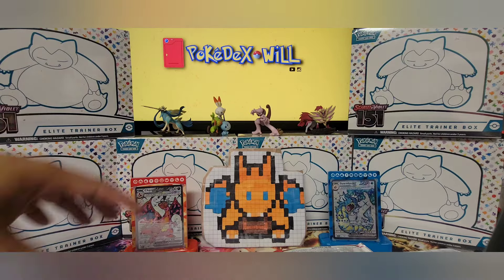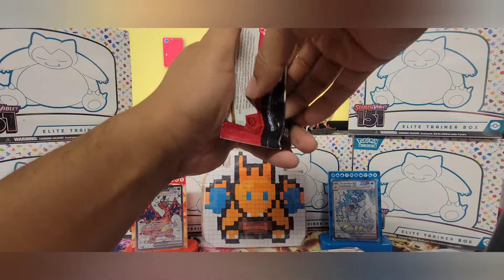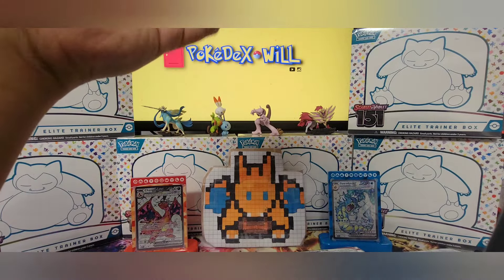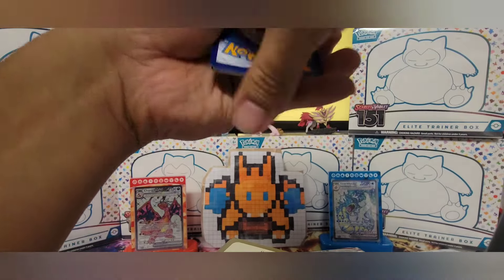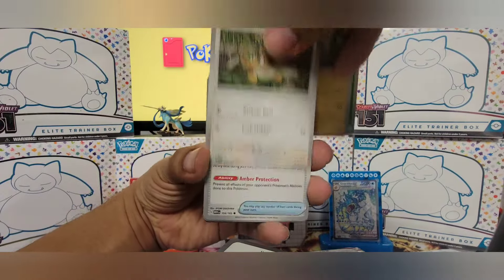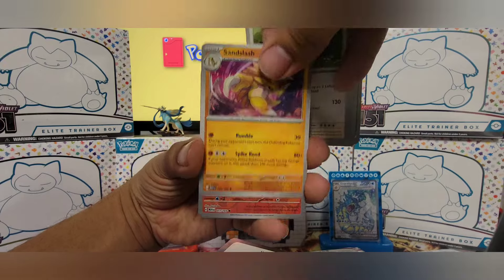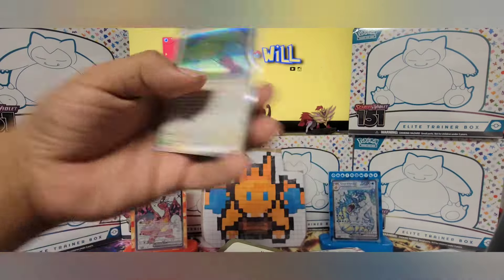Right now I'm just hoping we do better than the last episode where we only had two hits in one pack, but let's see. Pikachu, Farfetch'd, Old Amber, Pidgeotto, Kingler, Snorlax, Sandslash, Ponyta, Cubone, and Ditto.